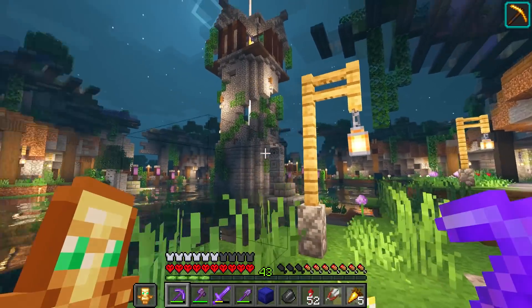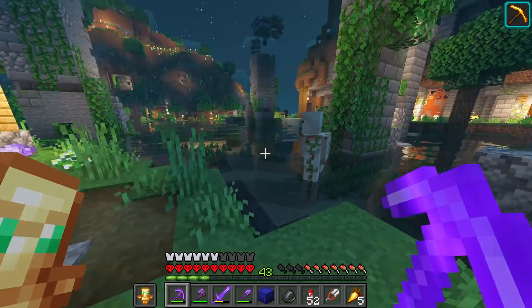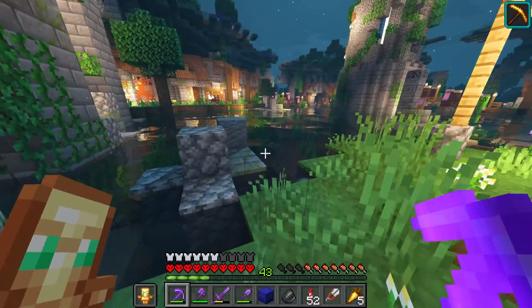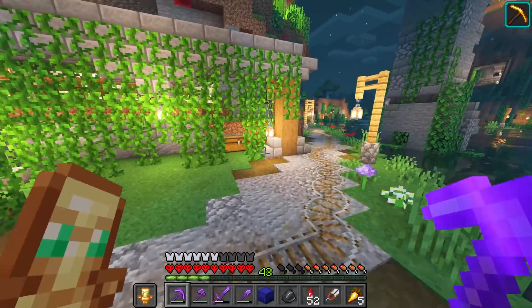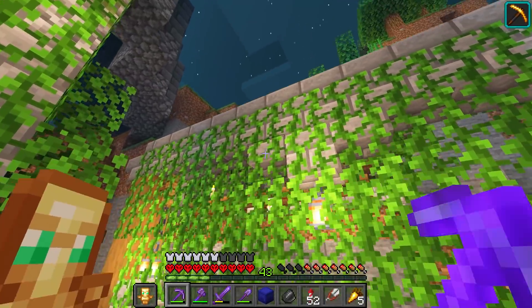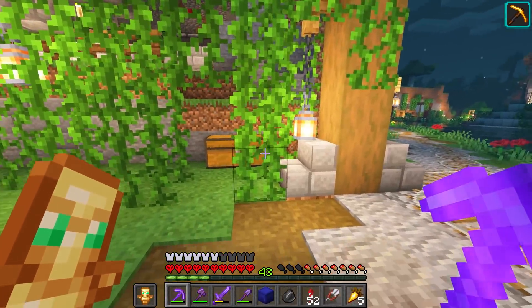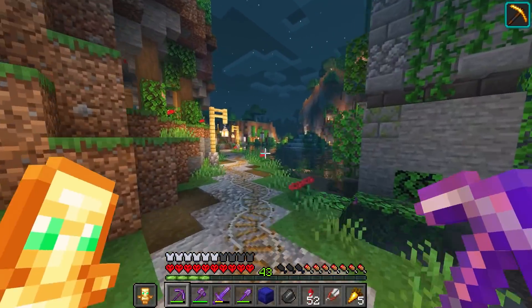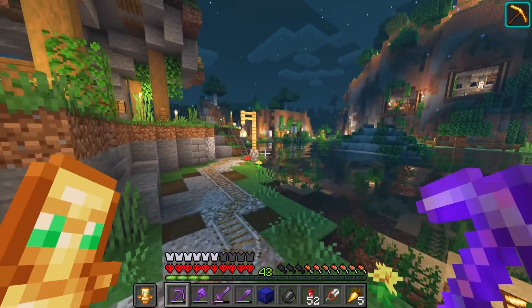These are the towers from the giant overarching dome we built. I've spawned in a bunch of things and I'm about 77% complete on the advancements, so we're getting pretty far. This is where I harvest all the vines to make mossy cobblestone and mossy stone brick.